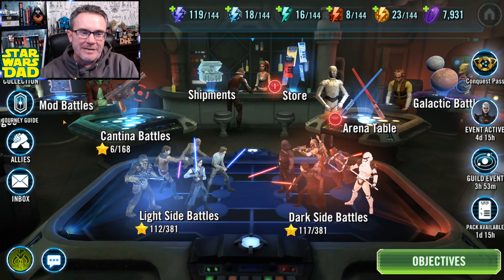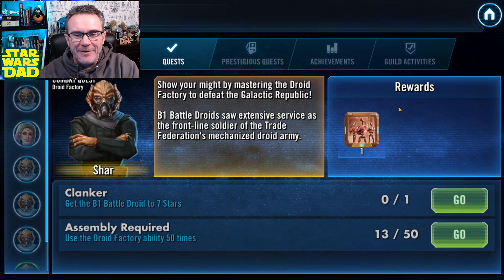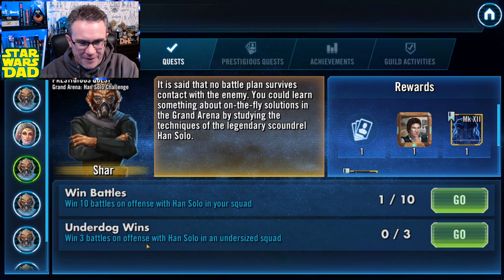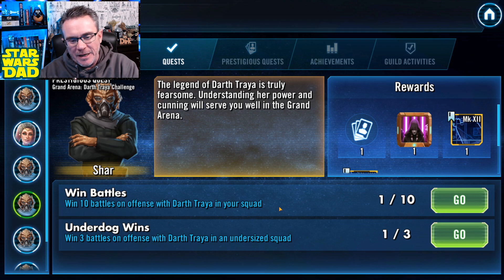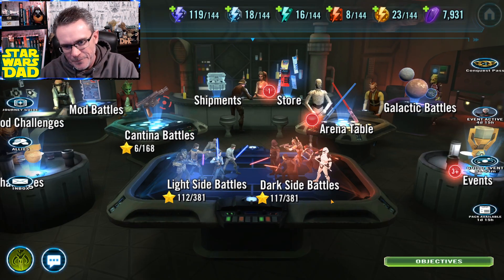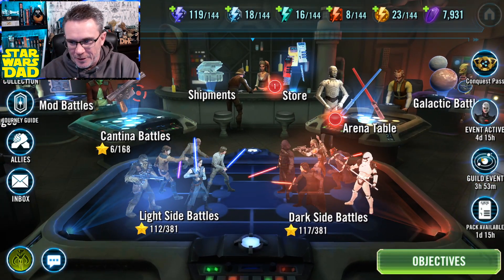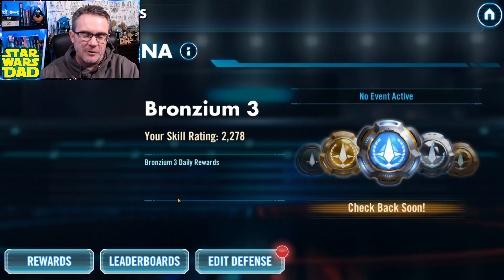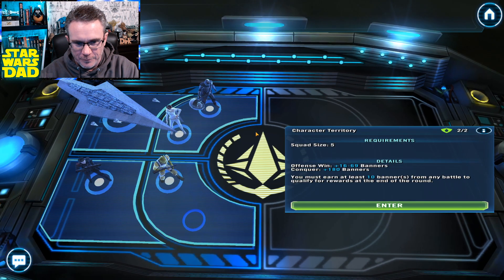You are watching this happen live and in public. Looking at my prestigious quests: I have to win 10 battles with Han Solo, win 3 battles on offense with Han Solo in an undersized squad, win 10 battles with Darth Revan in an undersized squad, and win 10 battles with General Kenobi. So guess who doesn't go on defense — Han Solo and General Kenobi.